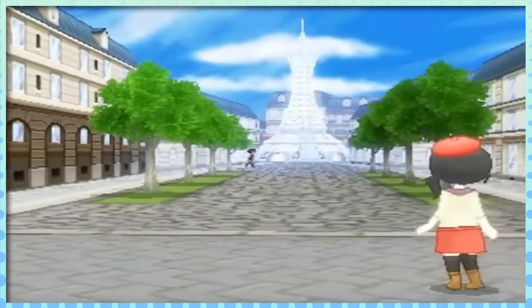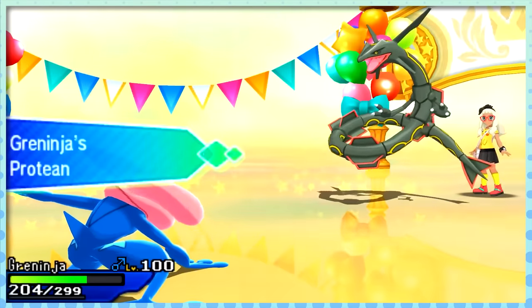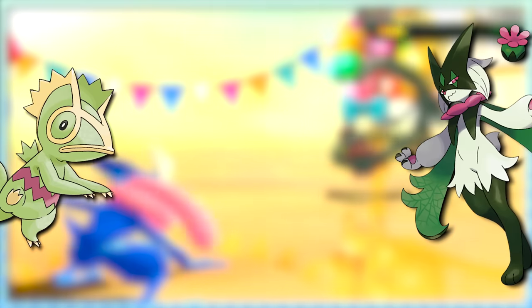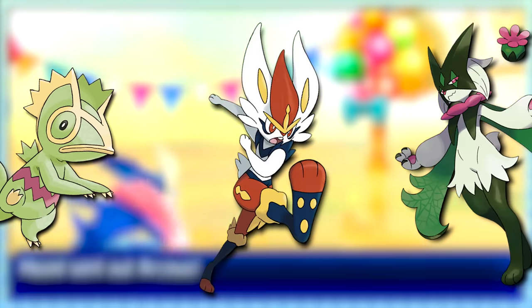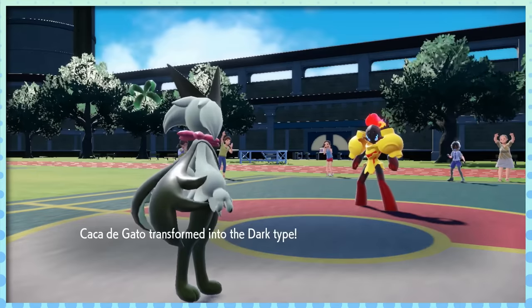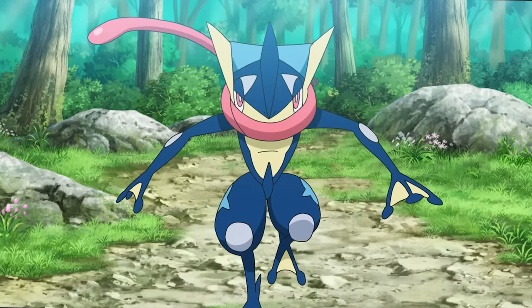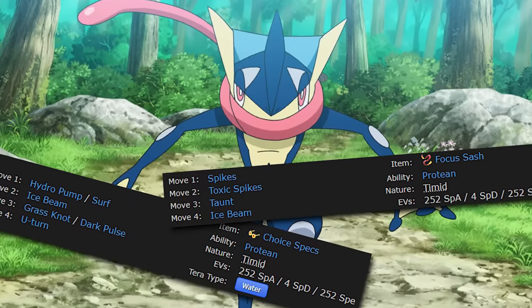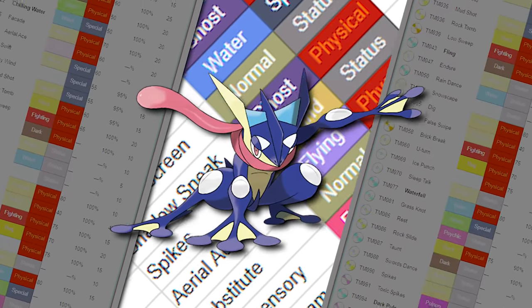Starting in Gen 6, abilities would become much more exclusive, but arguably far more powerful than anything we'd seen before. A prime example of this is Protean, mostly known for being on Greninja, but Kecleon and Meowscarada also have it. Plus, Libero is basically a reskin of this ability for Cinderace, so that may as well count. Being able to change types on the fly — even post-nerf in Gen 9 — is insane. This ability can be used for both offensive and defensive purposes, which is what makes it so scary to go up against. And if your Pokémon has a wide enough movepool, like Greninja, they can overcome nearly any wall in their path.